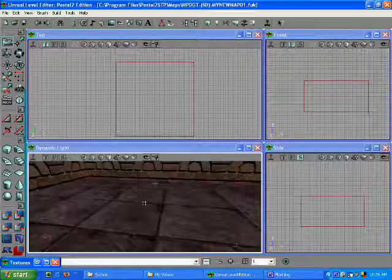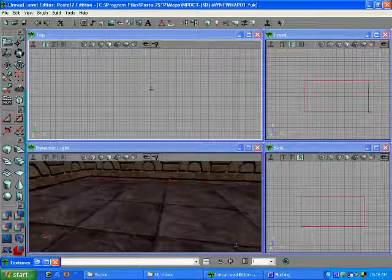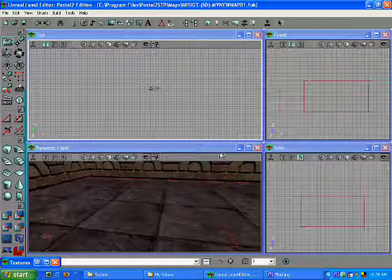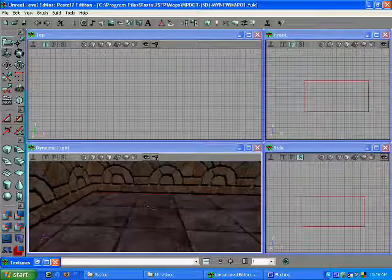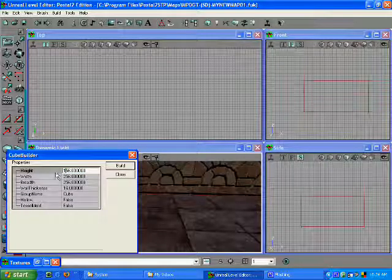Now that we have our box map, let's try to make it more interesting. Let's select all the player starts and hit the delete key — that got rid of those. We'll create a box inside of our box.